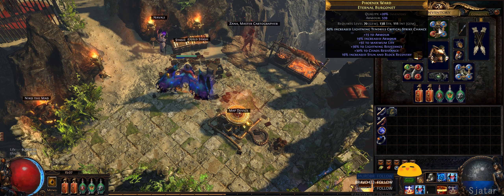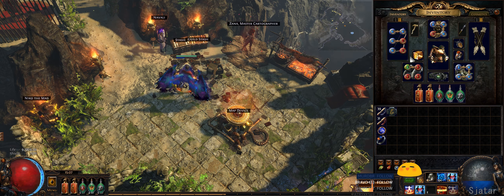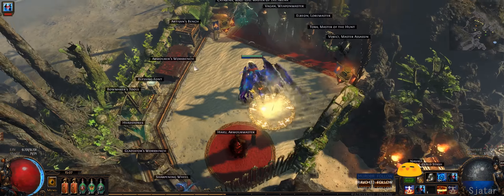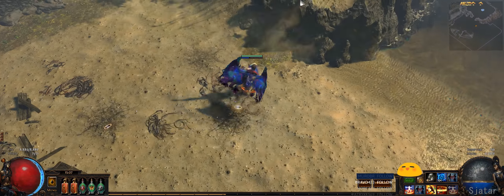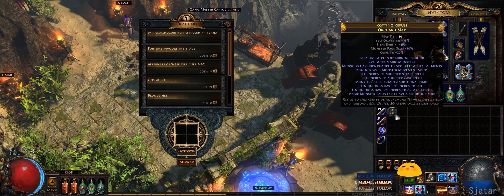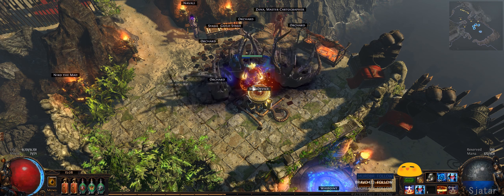We're a bit starved on links otherwise, so we have Herald of Ash — since Fire Burst hits hard, the overkill burn helps with clear. If a rare survives Fire Burst, it'll probably die from the burn. We've also got Blink Arrow, an Enduring Cry, and Leap Slam for mobility.